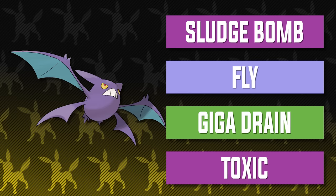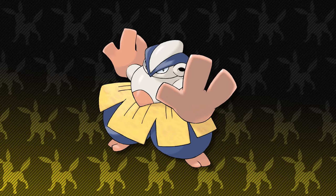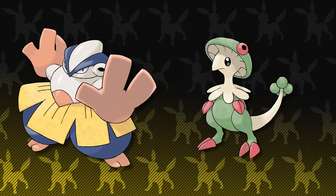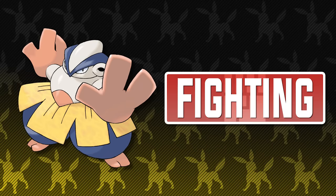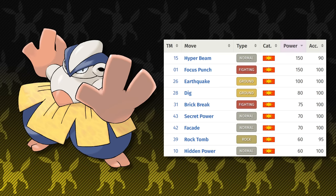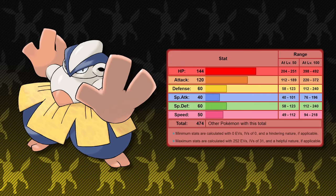Before we leave Dewford Town, we have one more Pokemon to pick up in Granite Cave: Makuhita. The Hariyama line is definitely not shy of being on a Hoenn Best Team, because it is literally the best Fighting-type Pokemon in Hoenn. Breloom is great too, but its Grass typing is useless in the grand scheme of things, especially in Hoenn. Hariyama is a pure Fighting-type, gets great Fighting attacks, and has an interesting movepool. What makes me like Hariyama the most is its massive base 144 HP stat. Fighting is also just great in Hoenn in general, and Hariyama is bulky enough to take hits from Norman's team.